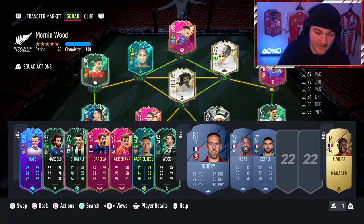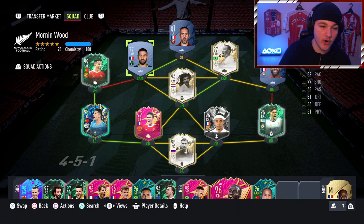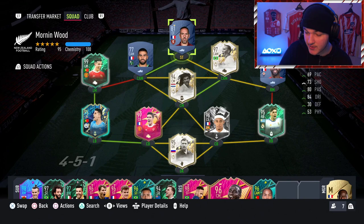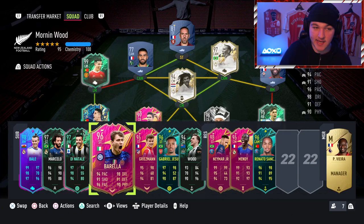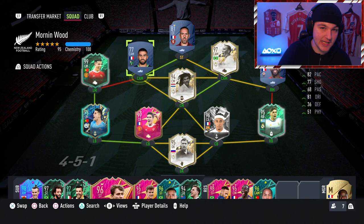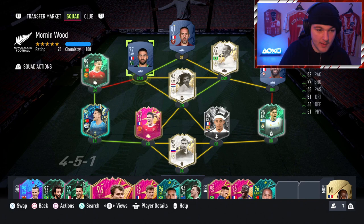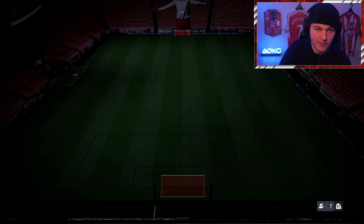I'll put Ribery in for Neymar, Defrel over Renato Sanchez, and Ikone at right mid. It doesn't look the prettiest, but we've got our three French players. You can sub some of them off — Ribery is probably your key player because he is Serie A and you need Serie A goals, so keep at least one Serie A player on. You could keep Ribery on, or pause straight away, sub him off, and bring on a Serie A player like Digne or Barella if you have them. Everyone's club is different, but these three players are key.